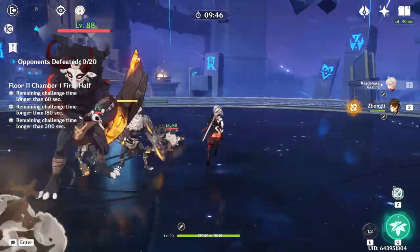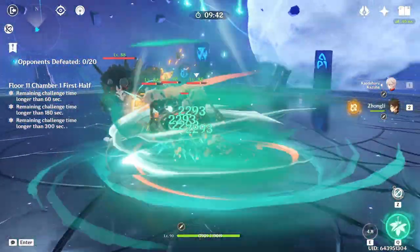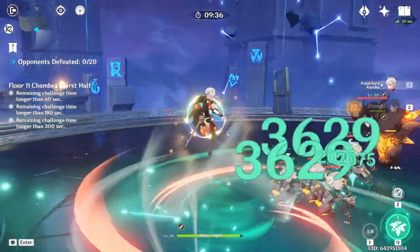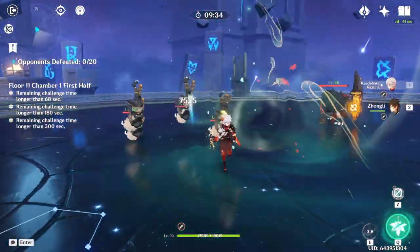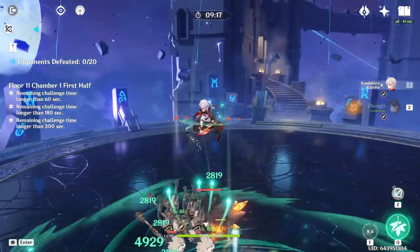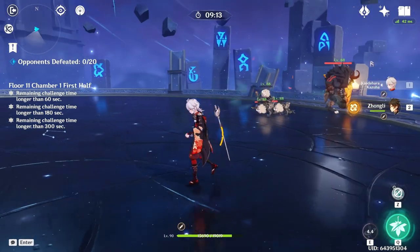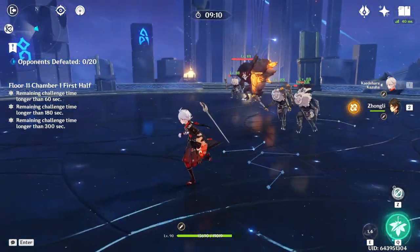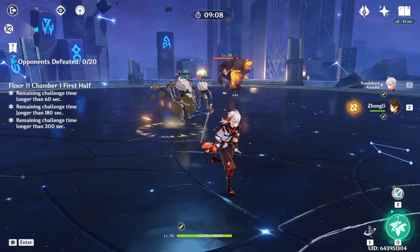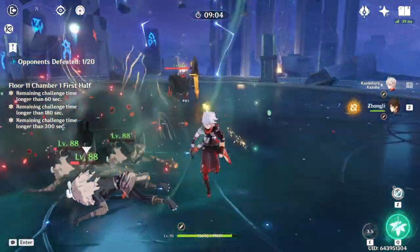There are three types of Kazuha's E. There is a press E, which has the weakest crowd control but a 6-second cooldown. Then a semi-hold E with stronger crowd control, also with a 6-second cooldown. And then the hold E, which has the strongest crowd control but the longest cooldown at 9 seconds and also takes the longest to perform. So if you're trying to be time-sensitive because Kazuha's buff only lasts 8 seconds from swirl, try to do the shortest E possible that still works consistently.